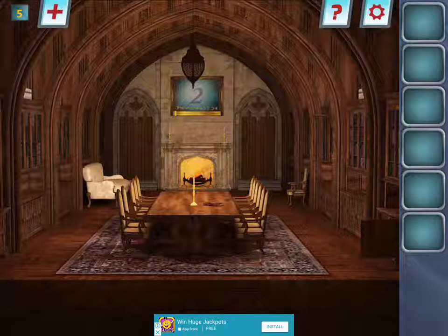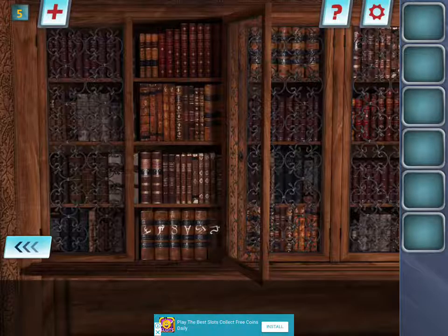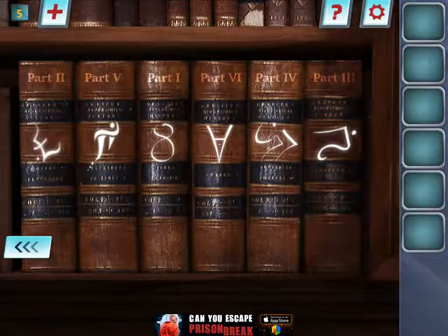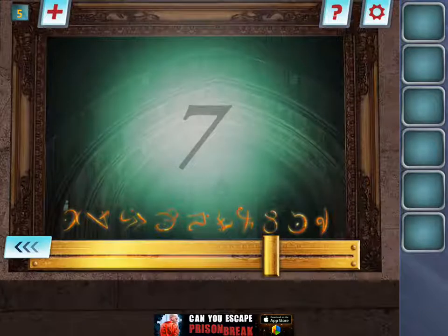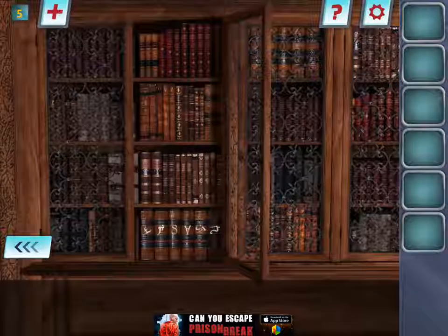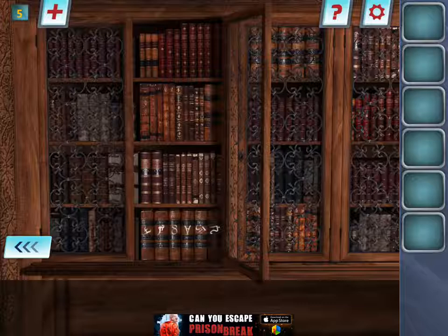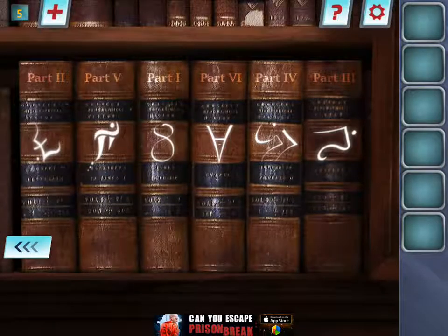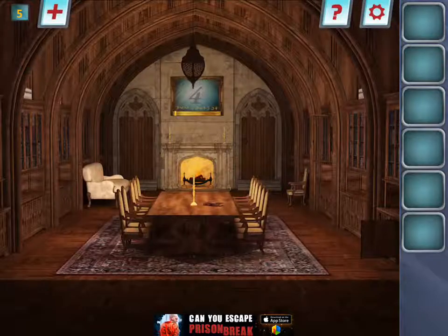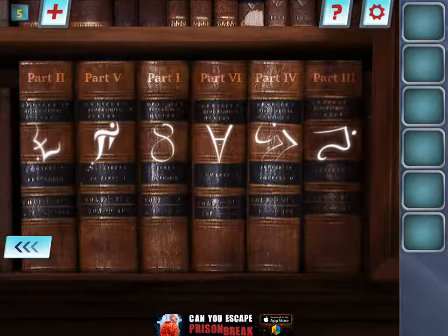We got the eight-symbol thing — so that's a seven. Then we got the E, so that's a five. We got the squiggly line with a dot next to it — that looks like one four. And four is this arrow-looking one, that one is two.